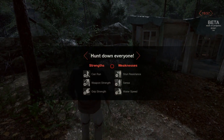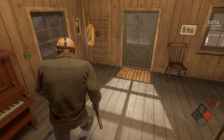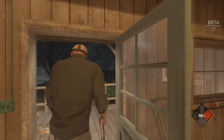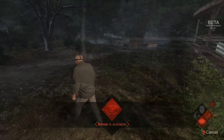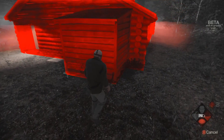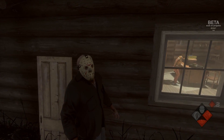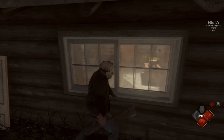Playing as Jason is really cool. He has strengths and weaknesses as well. To start things off you can search the cabins just like the counselors would, except you're not looking for items to escape — you're looking for counselors to kill. Once your sense ability is available, if a camper is making too much noise, a cabin will be highlighted in red or you can even see their body. You can be a creepy Jason and lurk through the window and they won't even know you're there.